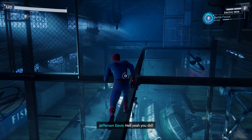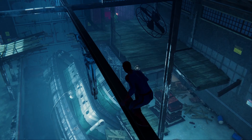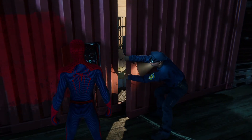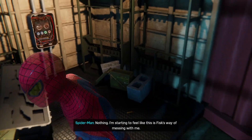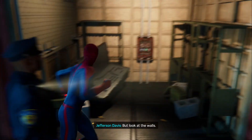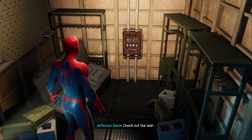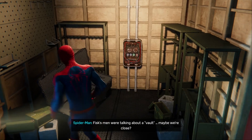Nailed it! Hell yeah, you did. Hey, check this out. Nothing. I'm starting to feel like this is Fisk's way of messing with me. But look at the walls — they kept guns here. They wouldn't have moved them to the front door. Gotta be a passageway we're missing. Check out the wall. This might control access to another area. Fisk's men — we're talking about a vault. Maybe we're close. Bet on it.